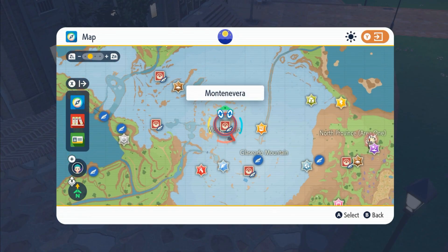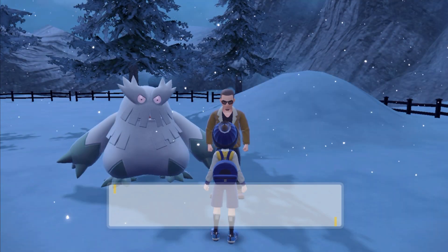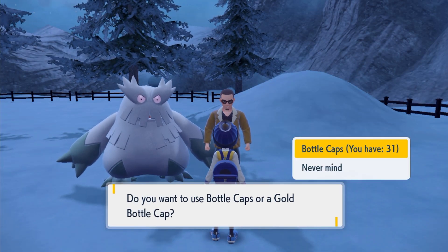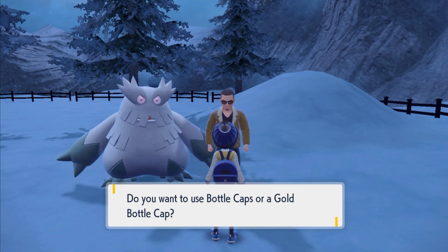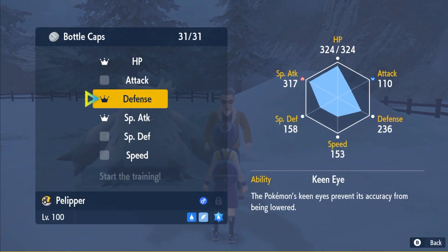The second and final method of IV training Pokémon is Hyper Training. Hyper Training can be done in Montenevera — there's an NPC sitting next to an Abomasnow. Once your Pokémon are level 50, you can turn in Bottle Caps, which you can find throughout Paldea on the ground, from Tera Raids, or bought from Delibird Presents shops.